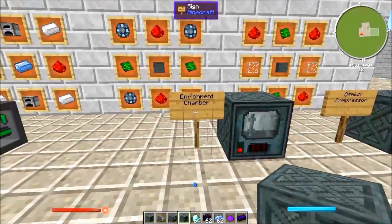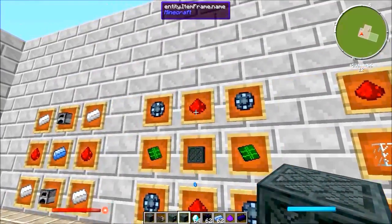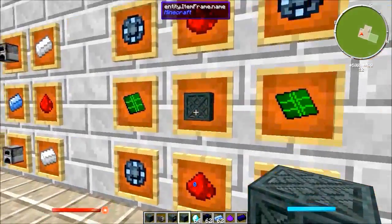For the enrichment chamber you're going to require four advanced alloys, two redstone, two control circuits, and one steel casing.